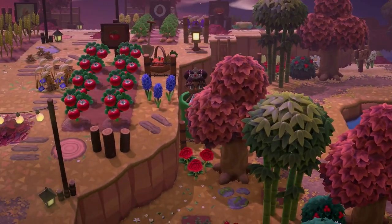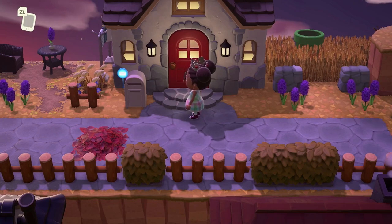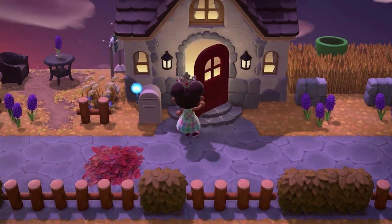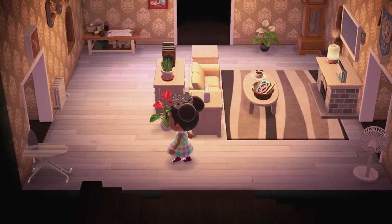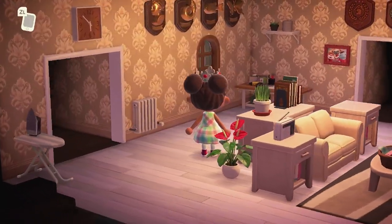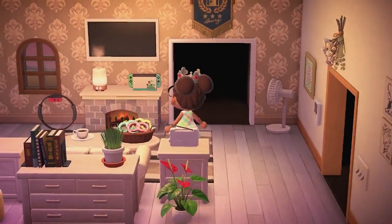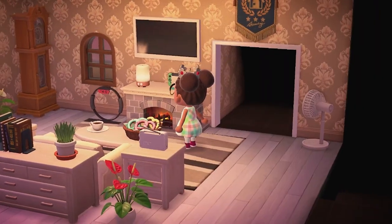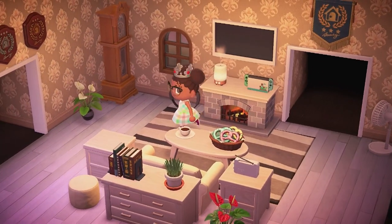Let's go back to my house because I want to show you the inside. My house has had a lot of changes since I started playing, but I'm excited to show you what it looks like now. This is my living room - it hasn't changed much since I first made it. I wanted to keep it cream and quite open. I've got my TV and fireplace, my Switch, some pretzels and a cup of tea - I tried to make it as cozy as possible.